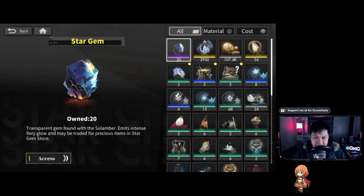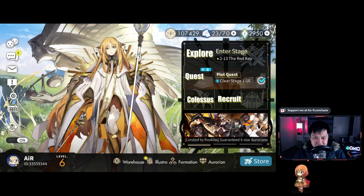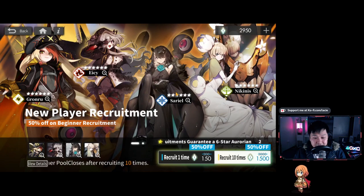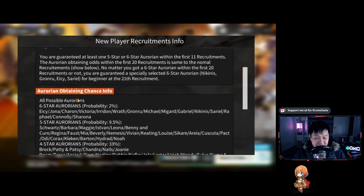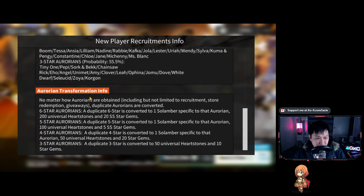We've got the warehouse for storing items, and the Formation tab where you create your team — you can make four teams. There's also Illustra, which is like your scrapbook or knowledge base, remarkably similar to Arknights. You can only look at characters you already have. Now let me show you the gacha. This is the beginner banner — you roll 21 times total. In the first 11 recruits you're guaranteed a 5 or 6-star Aurorian. And whether you got a 6-star or not in the first 20 recruits, on the 21st recruit you will definitely get a 6-star. The base 6-star rate is 2%.